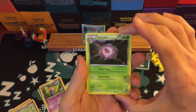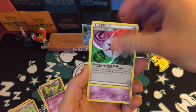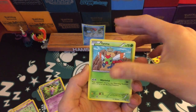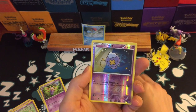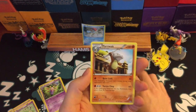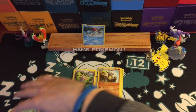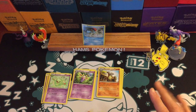On to the final pack — it has a Cascoon, Skiploom which I just got in reverse, a Special Energy which is very similar to the ones we're seeing now in Ultra Prism, Driftblim, Murkrow, Yanma, a Trubbish, and Drifloon. The reverse is a Drifloon. None of the reverses are particularly fantastic and the rare is unfortunately a Marowak. Three packs with nothing in them at all — it's possible that this was also potentially repackaged.